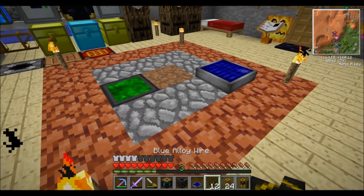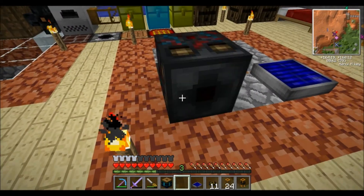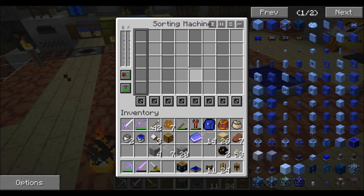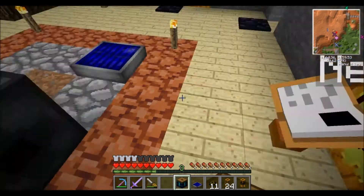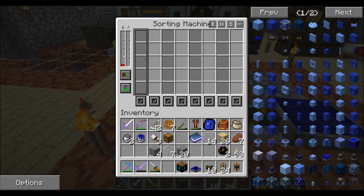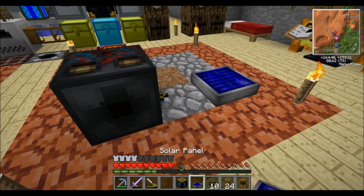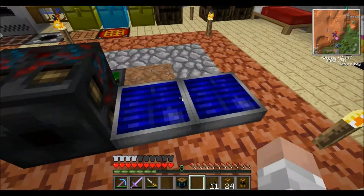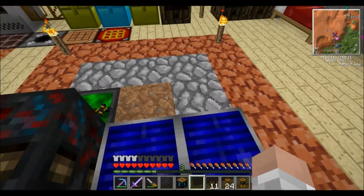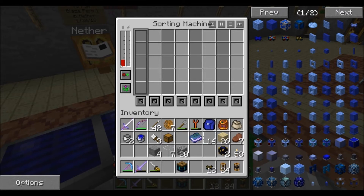You don't necessarily need the blue alloy wires because you can just place the sorting machine down and hook it up directly. You can hook up one of these blue alloy wires to start giving it power, or you can place another solar panel right next to it — with bluetricity, if solar panels are placed right next to each other they still work without a wire connecting them, giving you twice the power.